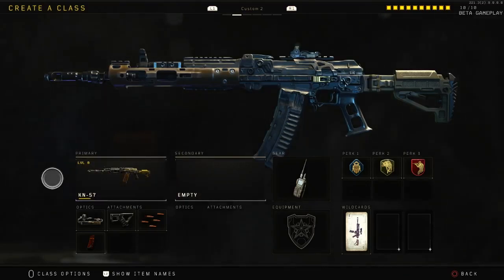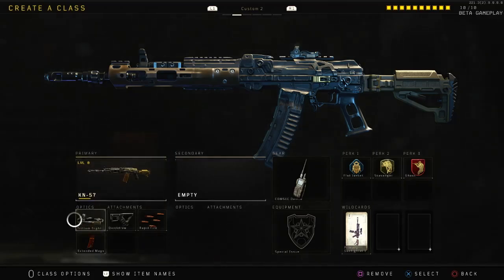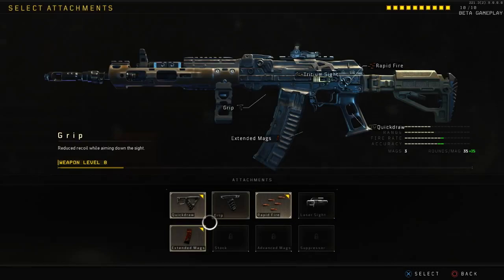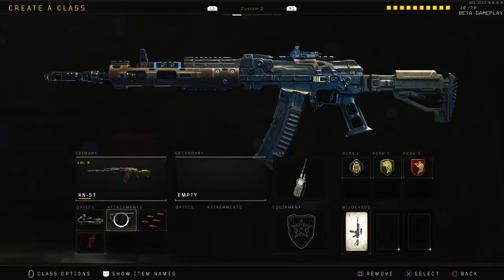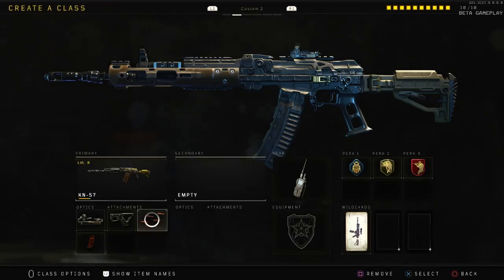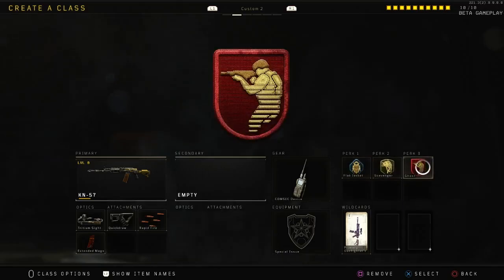Class number two is the KN-57. This weapon is probably one of the best assault rifles in the game right now. I like to use the ELO sight, Quick Draw, Rapid Fire, and Extender Mags. You can go with Stock if you unlock it, or Grip if you prefer reduced recoil, but this weapon doesn't really have much recoil so I opt for Quick Draw. The perks are pretty much the same as every class.